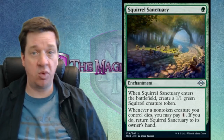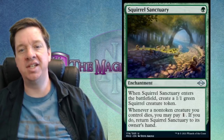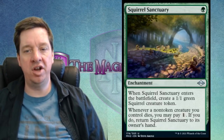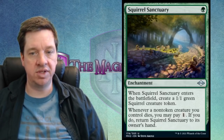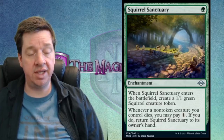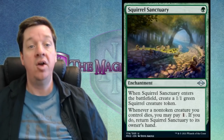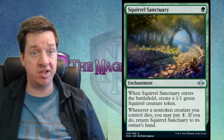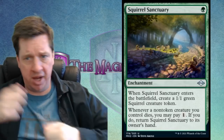Next up is Squirrel Sanctuary — one green for an enchantment. When it enters the battlefield, create a 1/1 green squirrel creature token. Whenever a non-token creature you control dies, you may pay one mana; if you do, return Squirrel Sanctuary to its owner's hand. It's essentially a reusable squirrel token generator, which combines well with Chatterfang — for one mana you get two squirrels with him out.